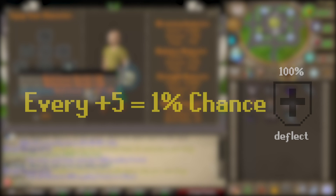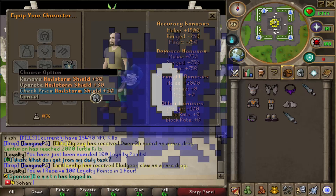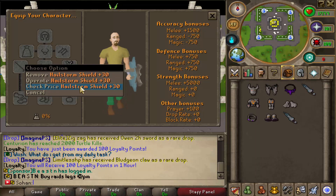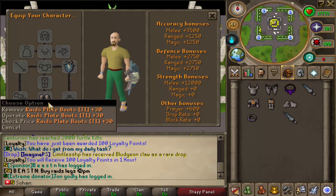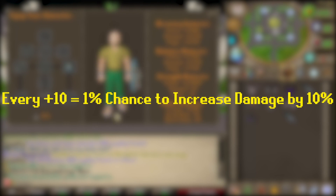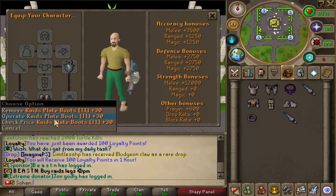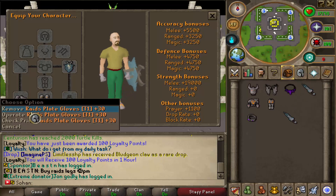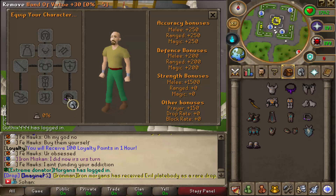As for the shield, every Plus 5 bonus gives a 1% chance to deflect the enemy's hit and take no damage, so at Plus 30 there's a 6% chance you take 0 damage, which is actually huge. Along with the additional defense bonus, the boots also give a 1% chance to increase damage output by 10% for every Plus 10, so at Plus 30 there'd be a 3% chance to increase damage output by 10%, which is pretty OP. The gloves have exactly the same effect — a 1% chance to increase your damage output by 10% with every Plus 10 added onto them.